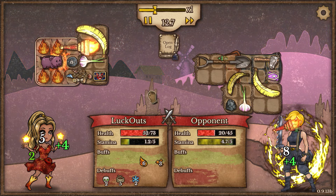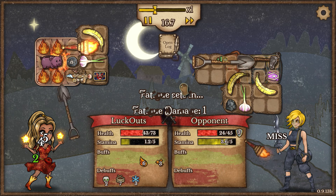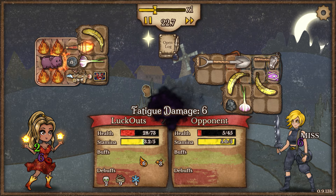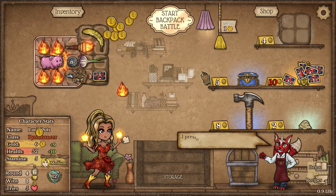Our opponent is stacking up a lot of blindness and debuffs with that skull badge, which is kind of crazy. Our accuracy is at 50%, which is not super great, but we still managed to pull ahead, keeping our lives going. Extremely awesome.